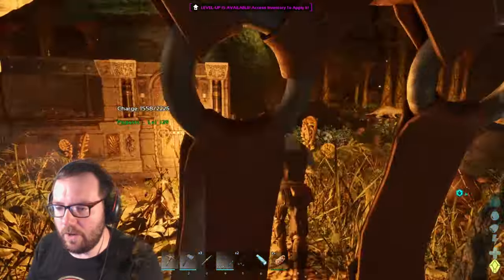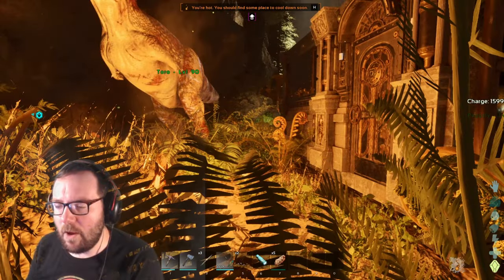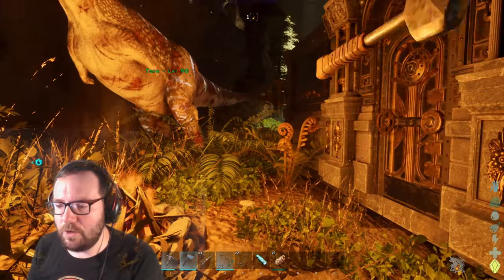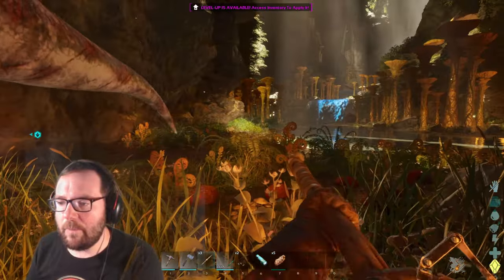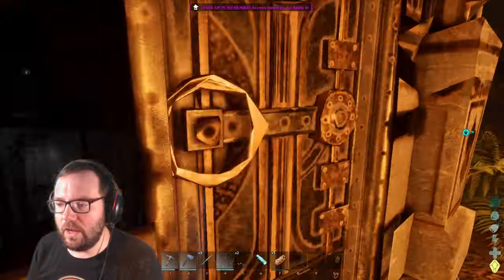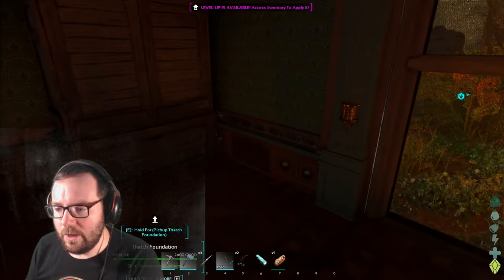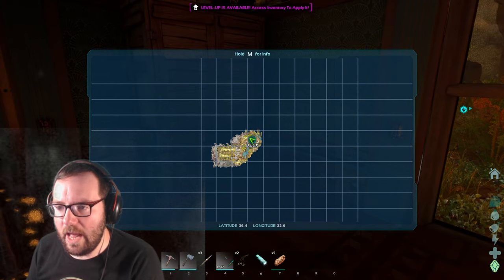In today's episode I'm thinking about maybe getting some metal tools - we already got the hatchet, we just need a pick so we can gather more metal, possibly a pike. We're going to explore the map, looking for creatures to tame. Maybe a raptor or something.